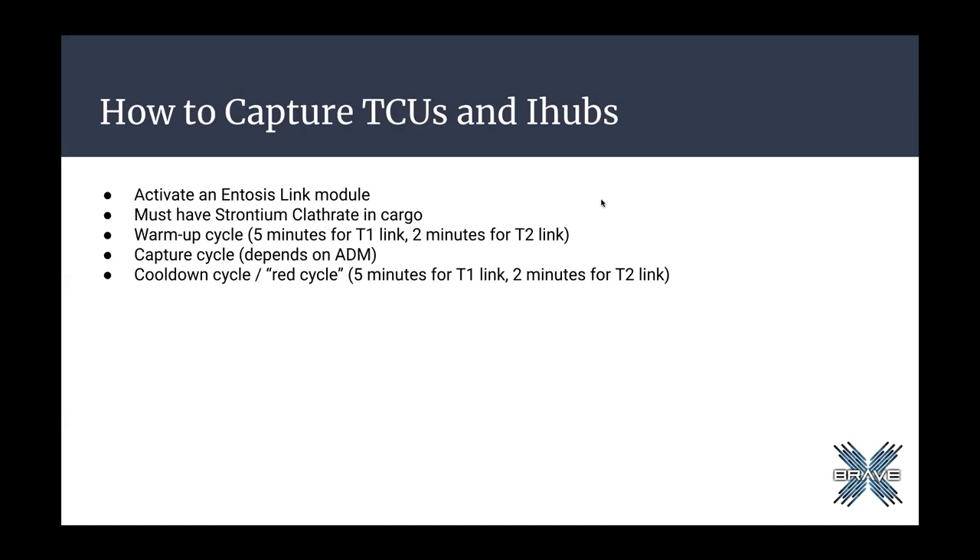Once you own that system, or even if you don't own that system, you can put in what's called an infrastructure hub or IHUB. On that IHUB can be placed upgrades that allow your corporation or alliance to do all kinds of things, like put advanced manufacturing facilities in the system, manufacture capitals, or put in an Ansiblex. In EVE Online, the TCU really doesn't mean anything — it's simply slapping your name on it. The IHUBs are what really matter, and that's why we care about toasting IHUBs and not TCUs.